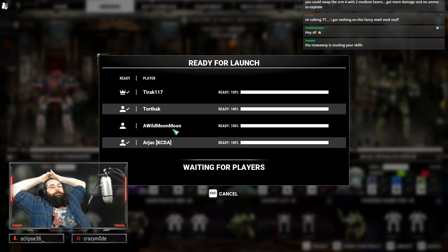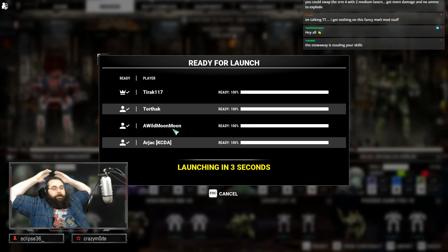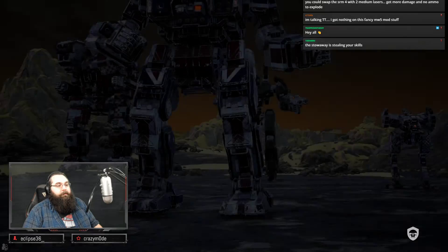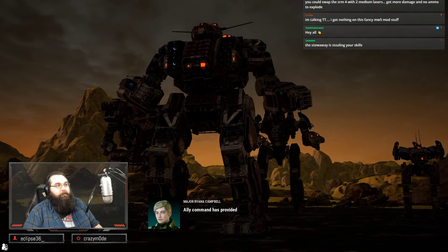It's actually max armor, so they would just probably upgrade heat sinks or more mediums. What is your heat sinking on it currently? Not much over 1.2, I think. Yeah, you need about 1.5 to 1.6 for about six medium lasers.